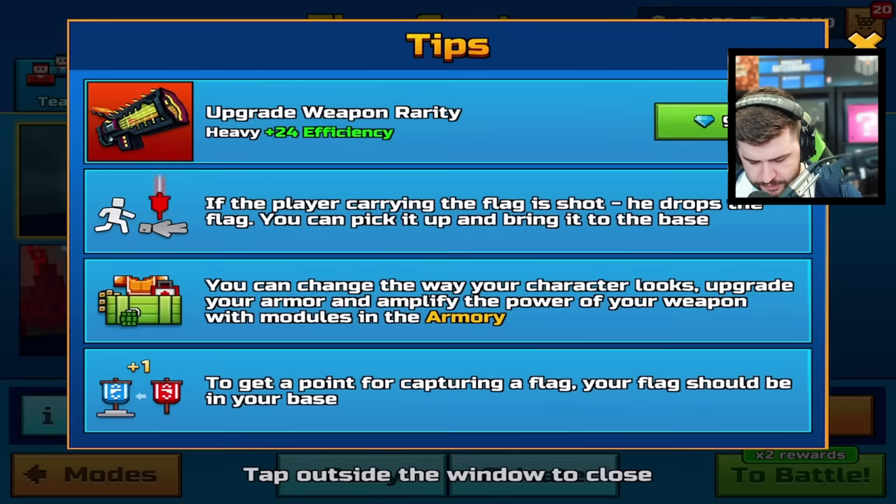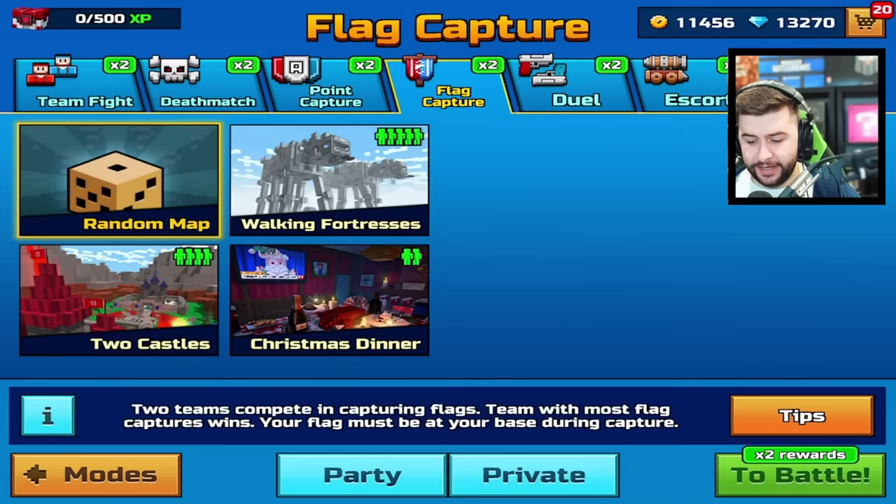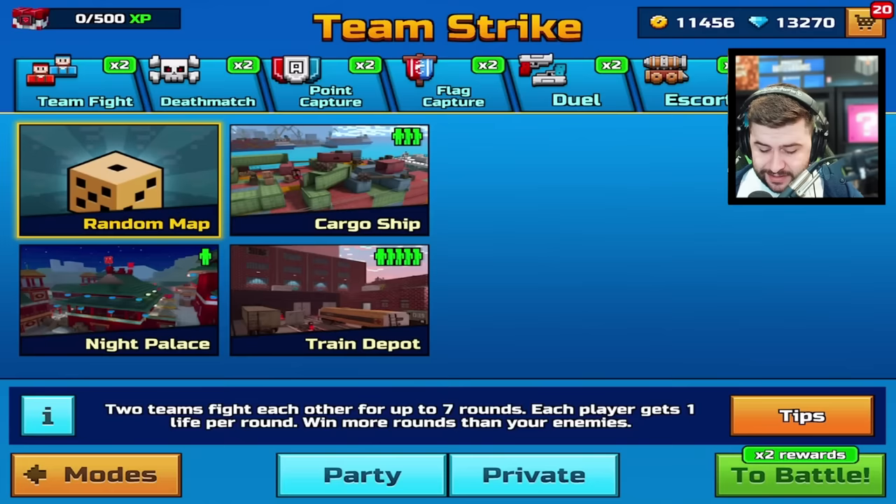Flag capture: if the player carrying the flag is shot, he drops the flag. You can pick it up and bring it to the base. There's no mention though of what it should say inside here — pulling towards target weapons and dash weapons don't work in that mode. Because that's a lot of confusion whenever I play those game modes, and a lot of people don't actually realize that.